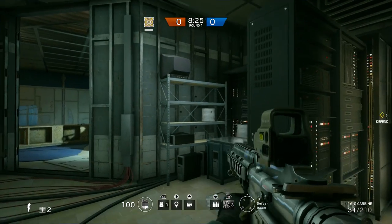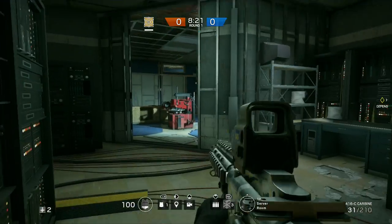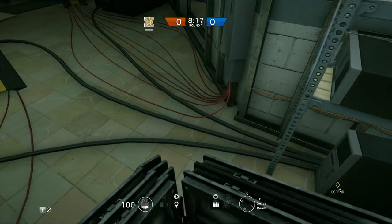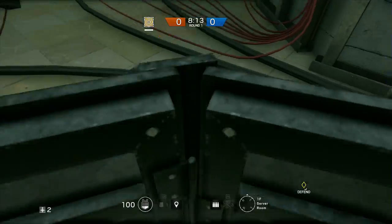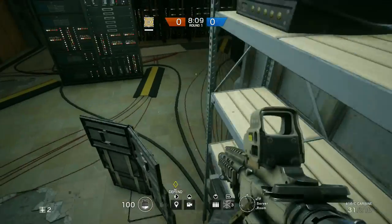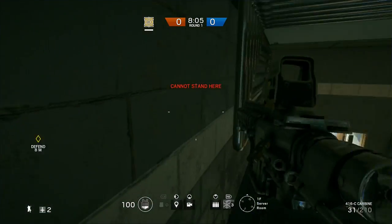Moving on to our next spot for today, you're going to need a shield for this one too. It's right over here — we're going to be getting up along there. So you're just going to take your shield, come over here, and place it right there. It's going to be a little bit on an angle. You're going to vault onto here, run across to this, turn around, and vault on here.